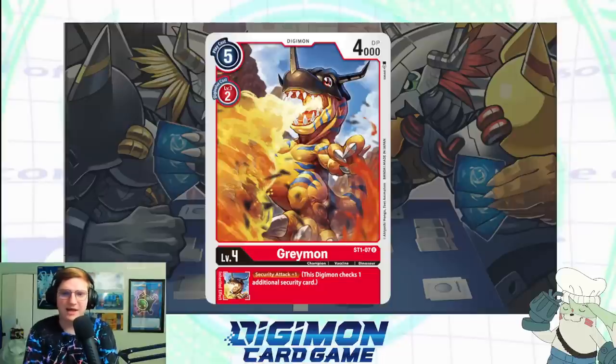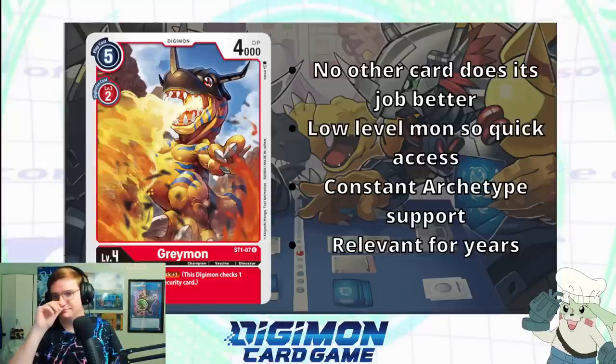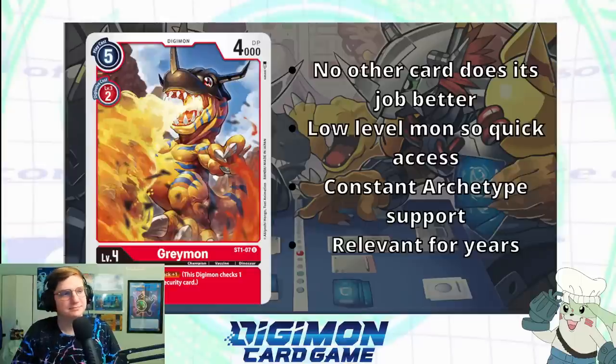You are right. MagnaAngemon — or rather Greymon — has been seeing play since the very beginning of the game to this day, because it's such a simple effect. Literally no other card has come along that does this job better. There are other cards that give Security Attack +1 but they're all conditional — like 'if you're level seven' or ridiculous clauses. This guy just does it unconditionally. Being a lower level makes it easier to put underneath any threatening mega-level Digimon, level six and up. That's a balancing tool — sometimes they'll put Security Attack +1 on a level six itself so you can't stack it with something else. Plus it's Greymon — there's constant archetype support that keeps it relevant.